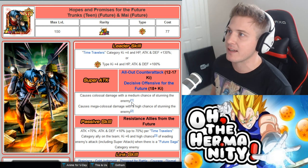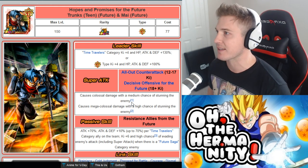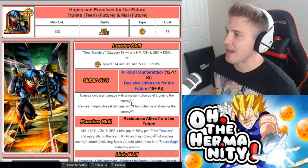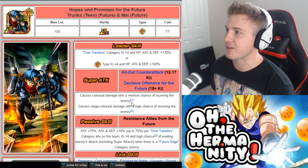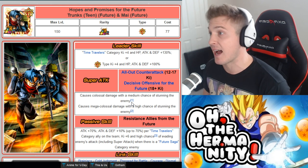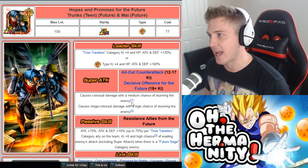He's honestly great — the Time Travelers category has a lot of really good units in there, so I don't know why a lot of people talk so much smack about this card. His passive skill gives attack plus 70%, and attack and defense plus 10% up to 70% per Time Travelers category ally on the team, then Ki plus 6 and a high chance of evading enemy attacks, including super attacks, when there is a Future Saga category enemy.